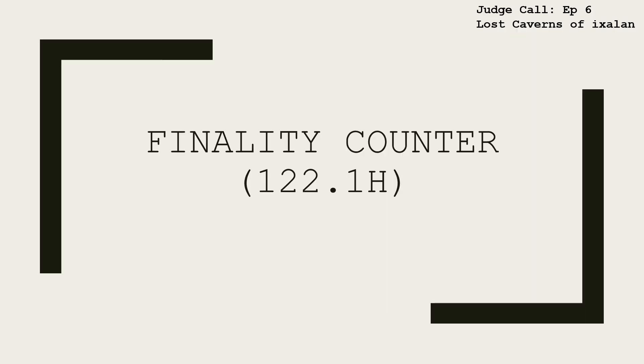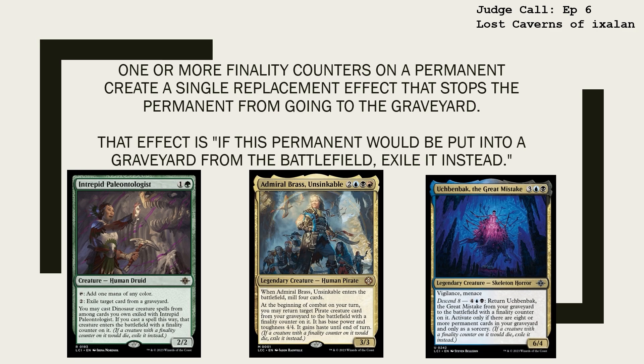As fun as it is to explore the Lost Caverns of Ixalan, all good things must come to their finality. One or more finality counters on a permanent creates a single replacement effect that stops the permanent from going into the graveyard. That effect is: if this permanent would be put into a graveyard from the battlefield, exile it instead. And those are the new and returning mechanics for the Lost Caverns of Ixalan.